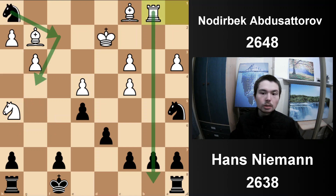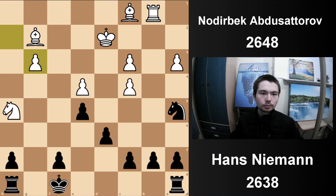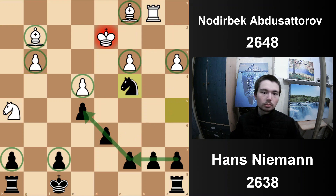After Rook b1, Niemann can't save the knight, so he might as well get a pawn for it. Take, take. The point of Knight a5 wasn't just to come in with check - look at the pawns. Black has 7 pawns, white has 4, so black has three extra pawns. They're all split; all white's pawns are isolated. If you can't get these bishops in the game, white is in trouble.